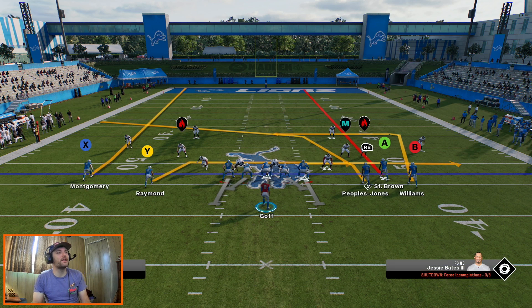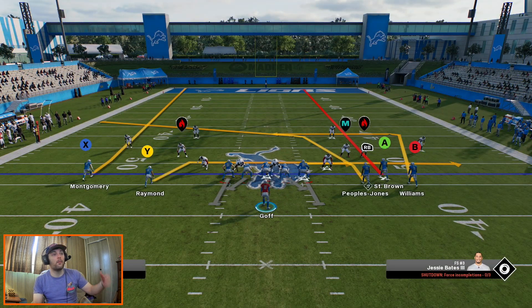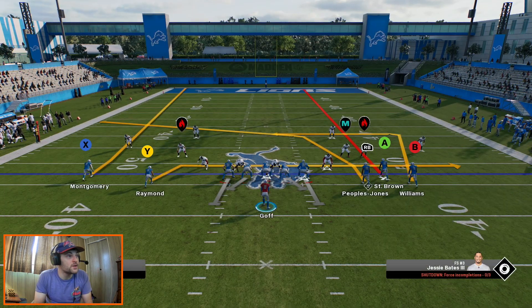Dagger is going to be the last play, and you can leave this one stock. But Raymond's drag route — he does stop and sit against zone coverage, and I don't like that. He sits when he shouldn't sit and keeps going when he shouldn't keep going. So I just re-drag him so I know exactly what he's going to do — he's going to run a drag route.